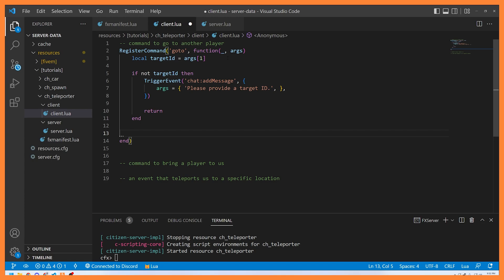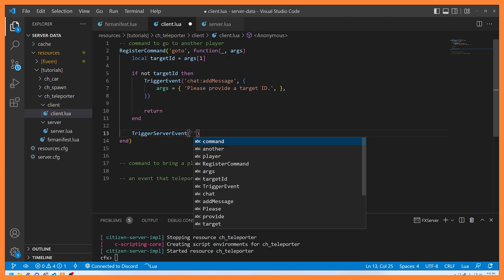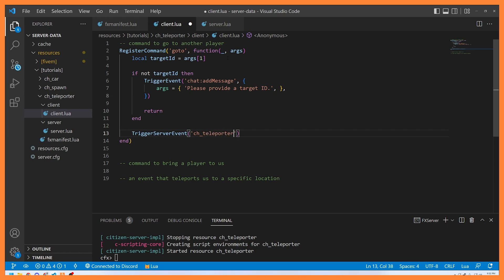From here we obviously need to talk to the server, because clients can't talk directly to other clients. When we talk from client to client or server to server we use TriggerEvent. When we need to send an event from the client to the server we use — believe it or not — TriggerServerEvent. A good practice is to prefix your event name with the resource name, so we'll call it ch_teleporter:goto.